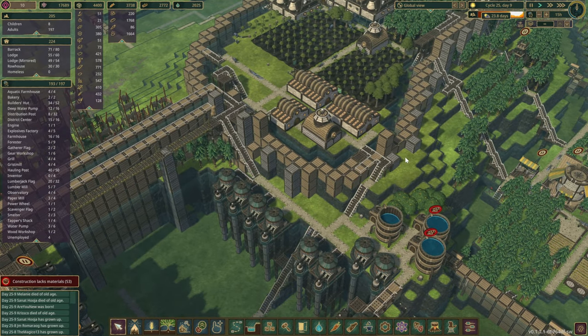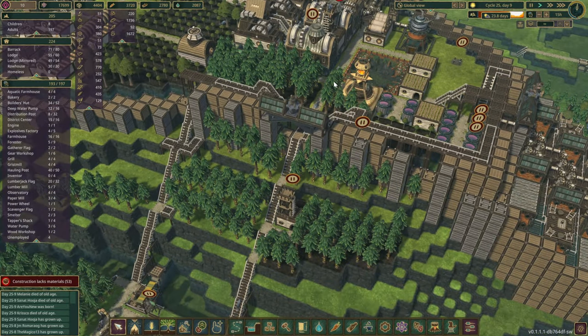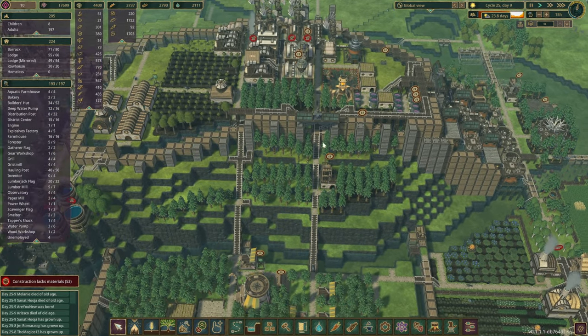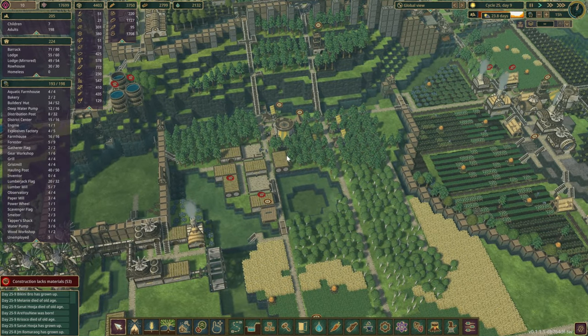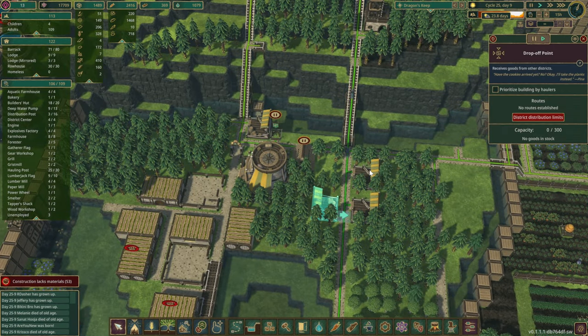We've also started to build up the levee wall for the castle. We have introduced another point of entry just through here, and I think that's going to be the main entrance. This other one shall disappear very shortly - I just have to rearrange some of the distribution in here, which I've already cleared a couple of drop-off points for.